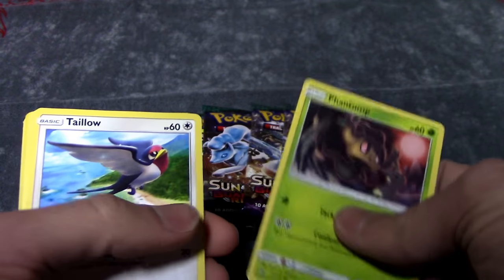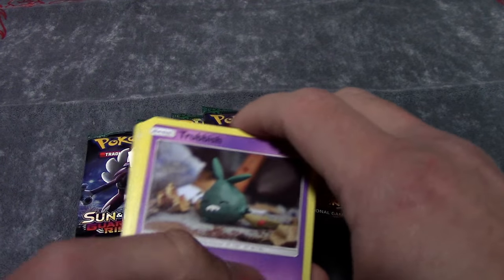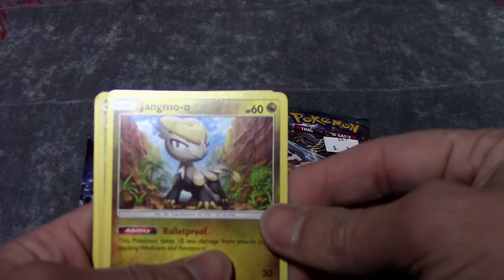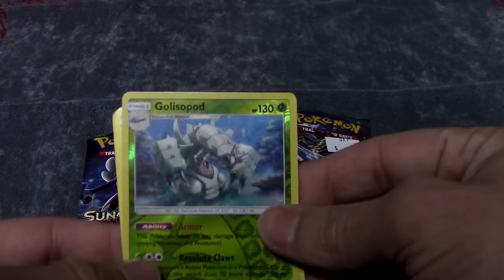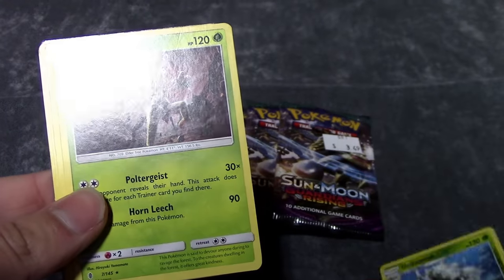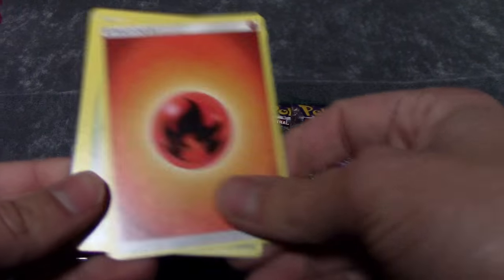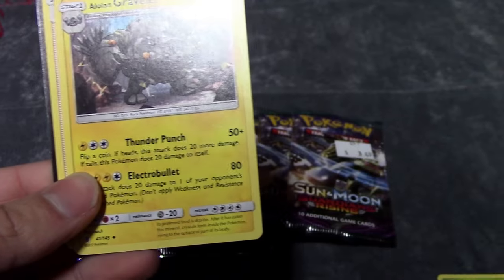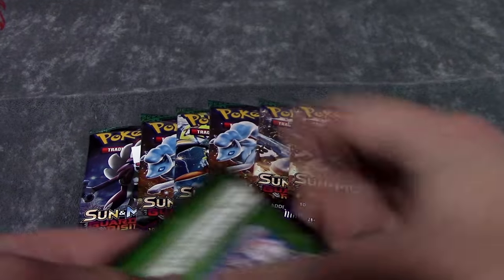Pack one: we got a Phantump, a Talonflame, a Wailmer, a Trubbish, a Jangmo-o, a Golisopod Reverse Foil, and a Trevenant as a regular rare. We got an Energy, Aether Paradise, Graveler, a holo, and a Trainer card.